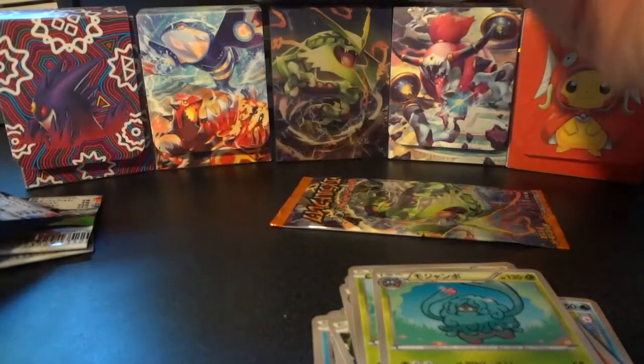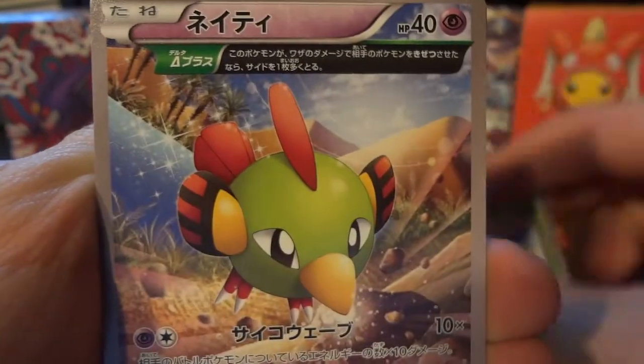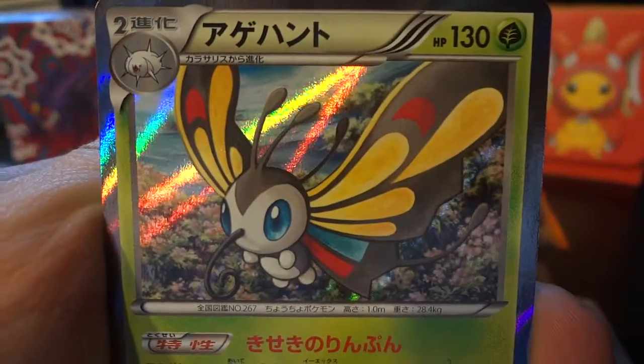Just cutting right into Emerald Break — wasting no time, just chopping right into the packs. Make sure you hit that like button if you enjoy continuing to see these openings. We have Ancient Trait Altaria, Ninjask, Ancient Trait Natu, Nincada, and Beautifly. Great pattern on this card — it definitely lends itself well to the new holographic style.